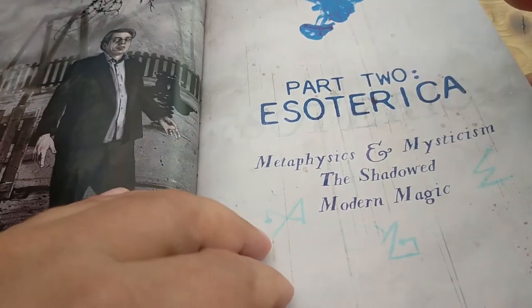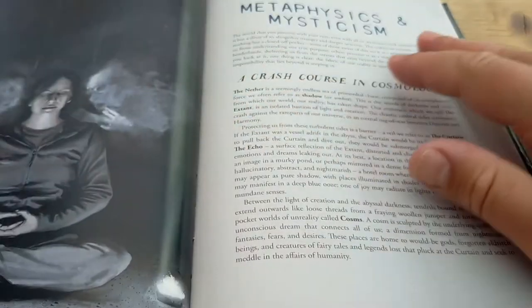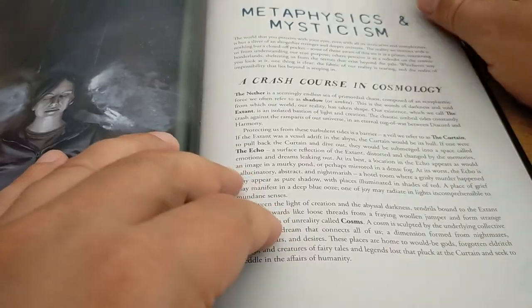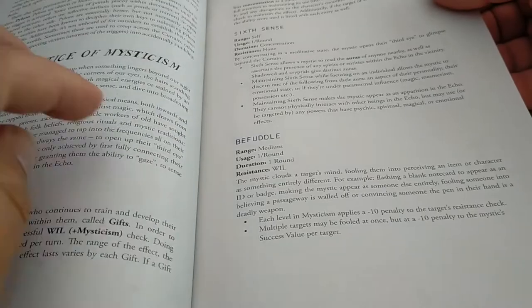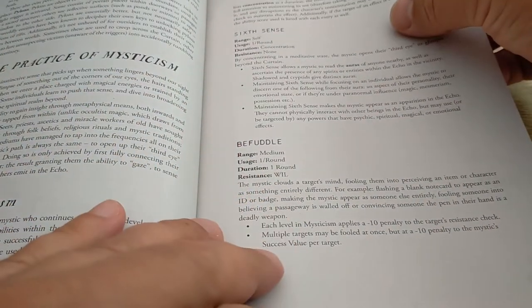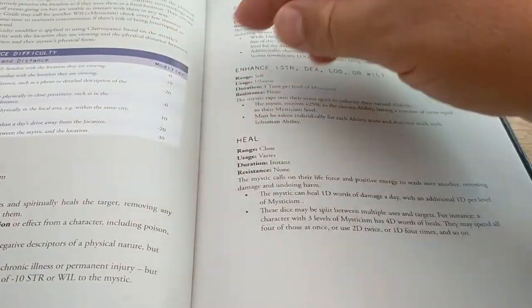Then we've got the Historica, which gives you a little bit about how the cosmos works in this game. And then you've got Mysticism — talking about sixth sense, fuddle, clairvoyance claims, and all these various special powers.